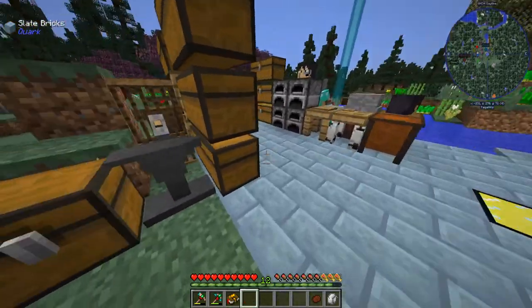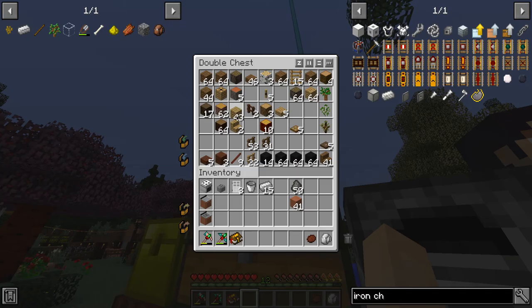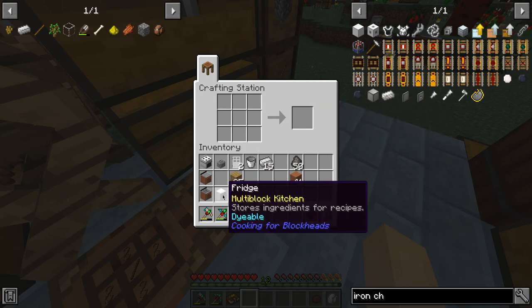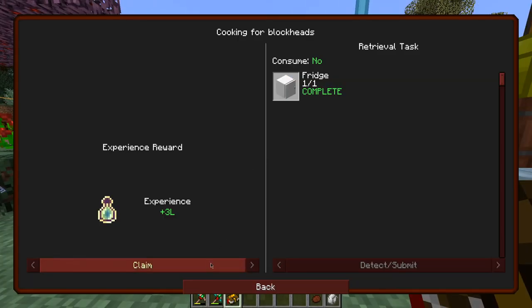So it uses an iron door and a chest — that's actually kind of cheap. Three doors. Let's make a chest too. We get the fridge and more storage for food.